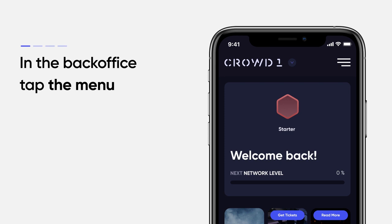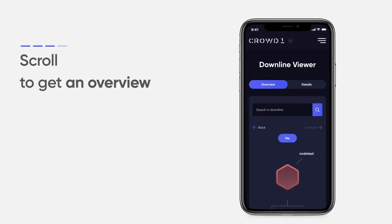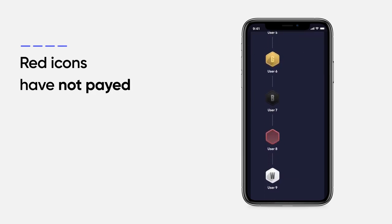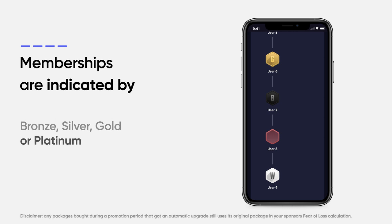Go back to the drop-down menu and tap Downline. Here you can see who is in your direct downline. If an icon is red, it means they have not paid. Their educational package type is indicated by the bronze, silver, gold, or platinum icon.